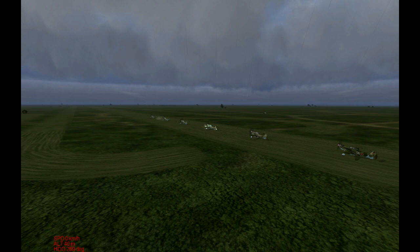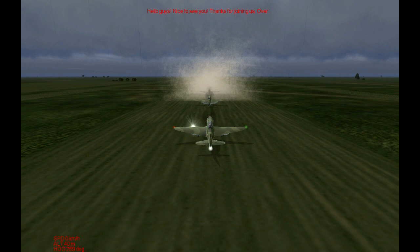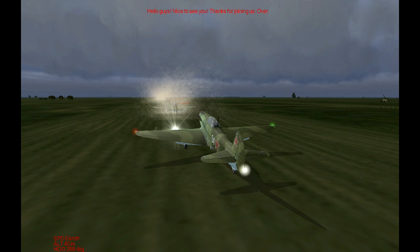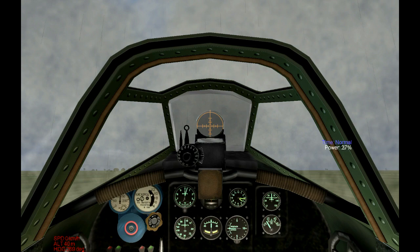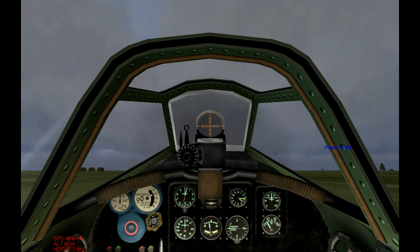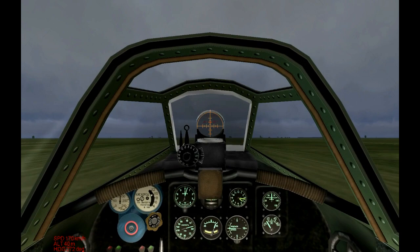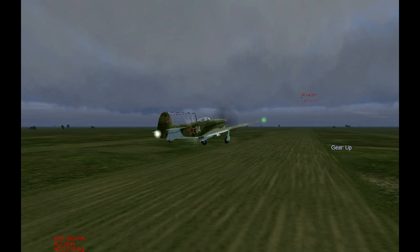I know what rain is, I know what a hurricane is. Thunderstorm is just rain with thunder. This is a new airfield, this is a new plane, this is a new map — no more snow. A lot of green grass, apparently. Take off speed is 165 — it's about now. Perfect take off.